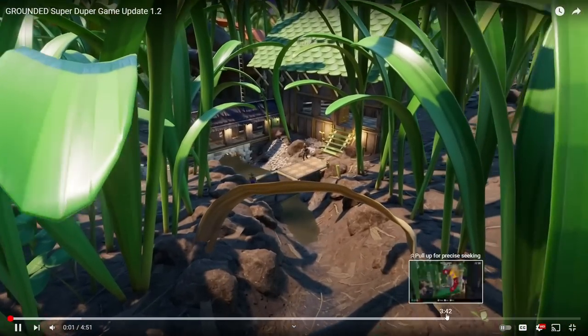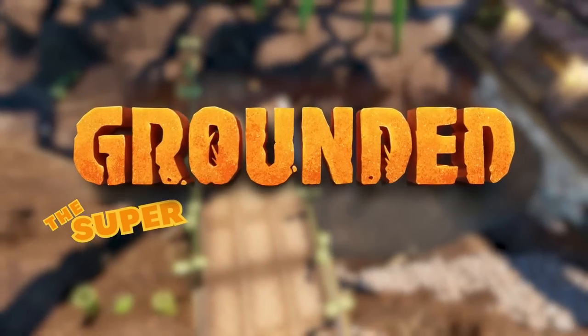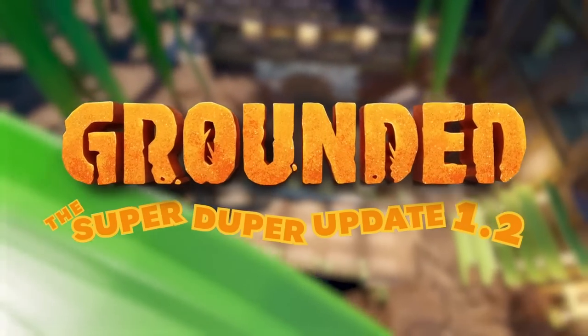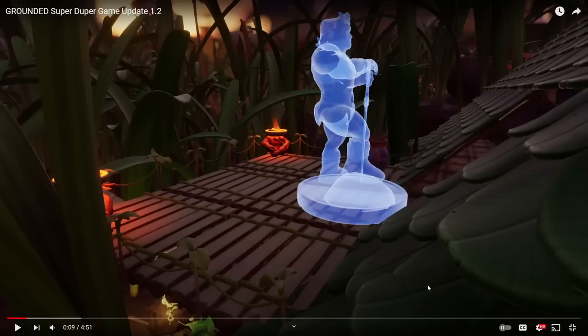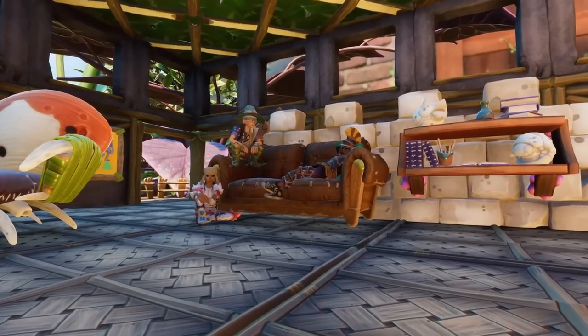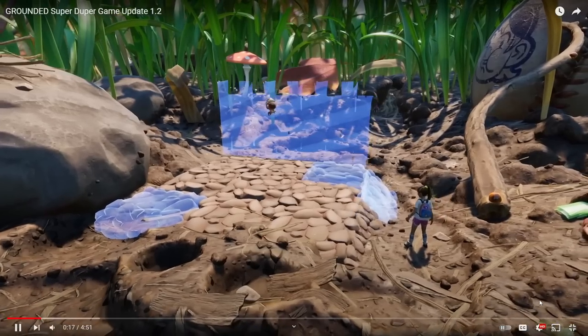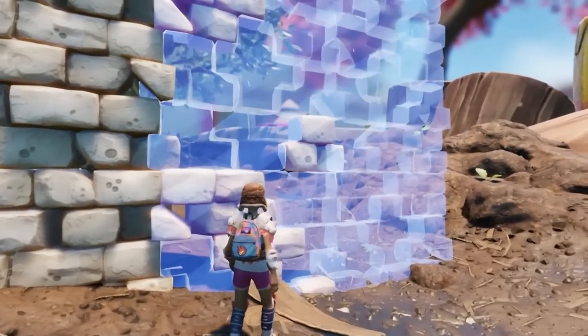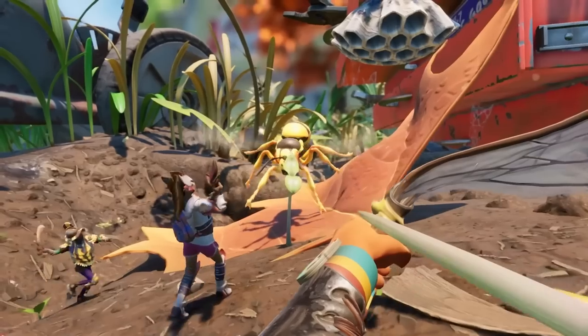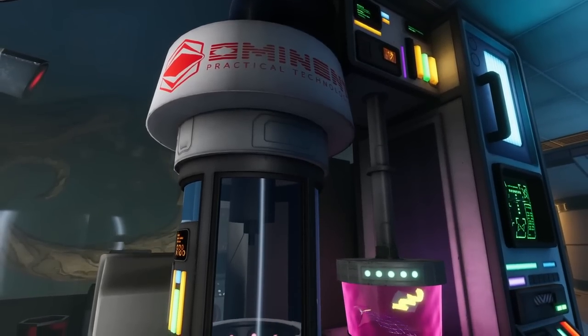The update introduces over 100 new crafting items and buildings, including a new couch, shelves, and statues to make your base cozy. There are new ways to build, many quality-of-life enhancements, and wasps — a new terrifying creature to fight.